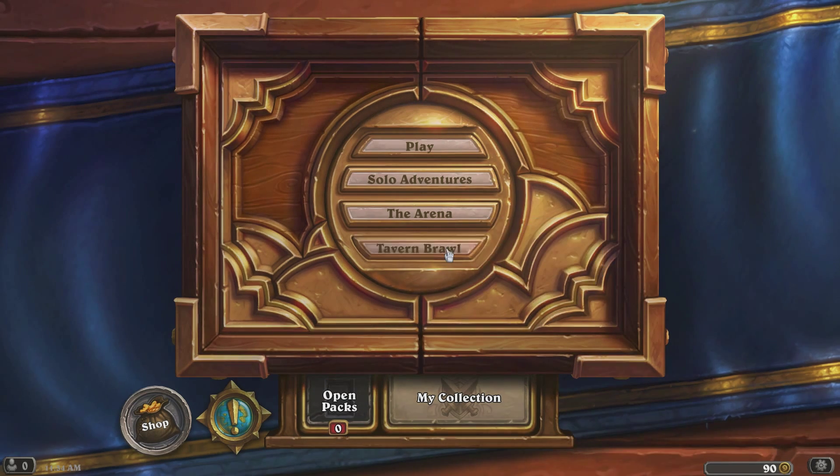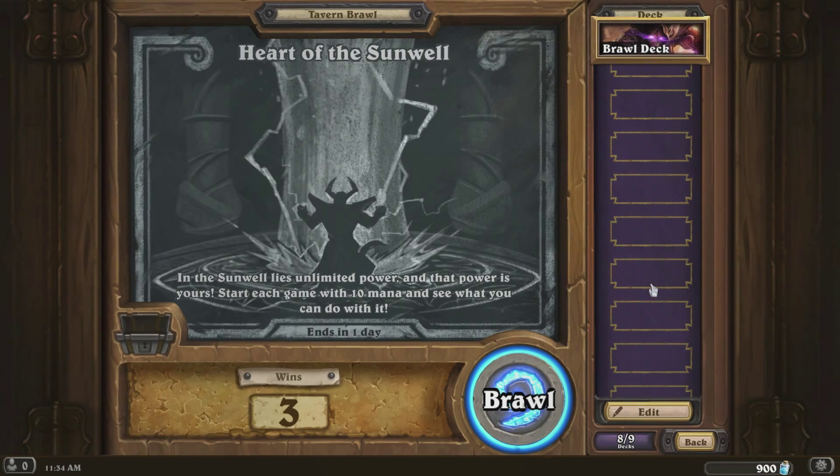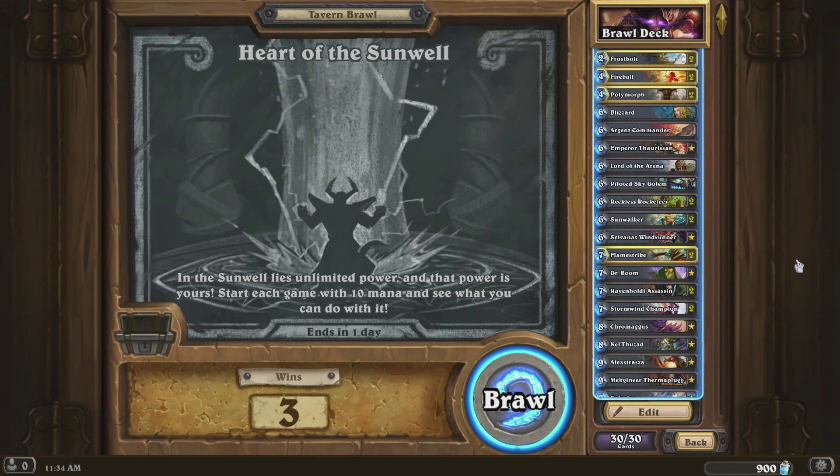I've actually played this Tavern Brawl a bit. It's pretty fun, it's more fun than the last one. It is also very unreliable, I'd say. It's hard to get wins in it. So it's called Heart of the Sunwell and basically you start every game with 10 mana — and that's how it goes.